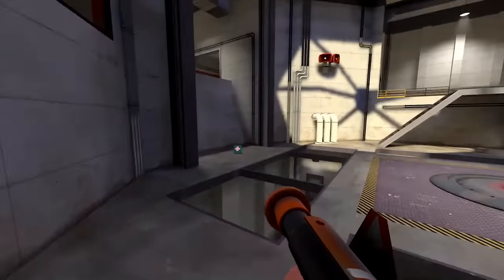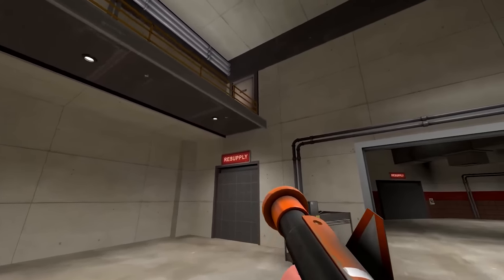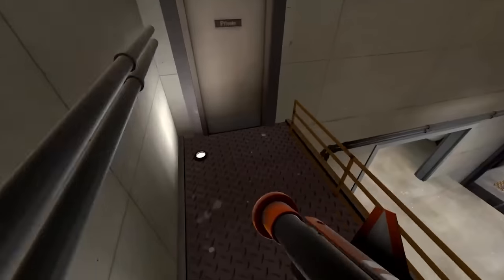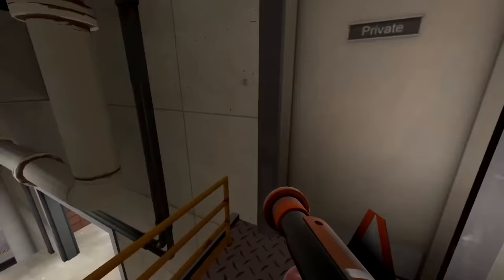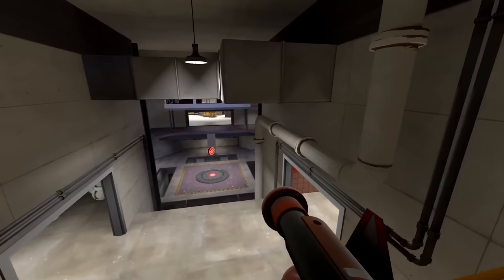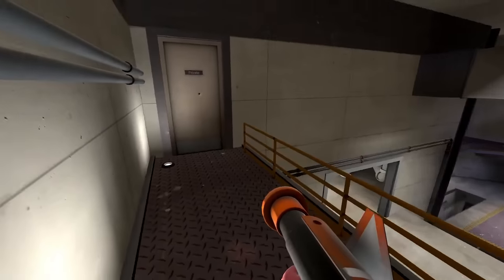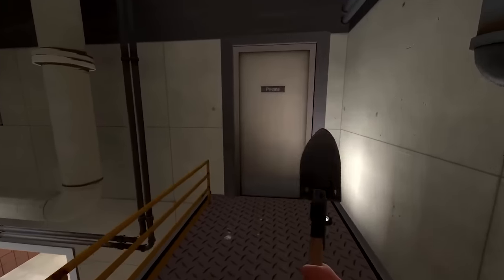However, one observation he made really stuck out to me. I want to bring attention to the weirdest design philosophy in Team Fortress 2, which is a platform between two doorways. There's one of these in almost every single map. Here's the one for Gorge. I have no idea why they decided to make this many of them — it's just something kind of funny that you really don't think about a whole lot until you start exploring the map like this.